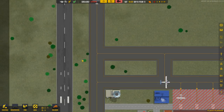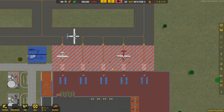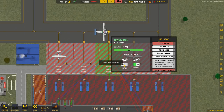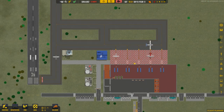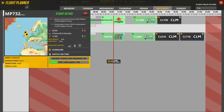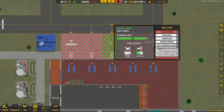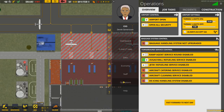We need to get some more stands, or what I might do is turn this into commercial and turn off general aviation, because quite frankly I think we can make more money that way. Let's go over to the flight planner - it's pretty much all sorted. I'd like to reschedule this one to stand 3. Let's go over to our contracts.